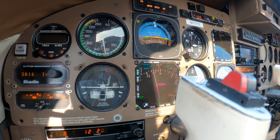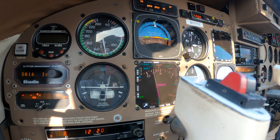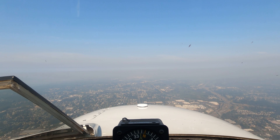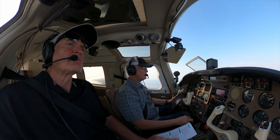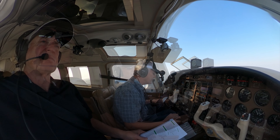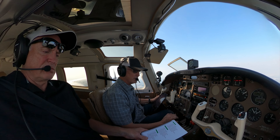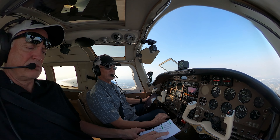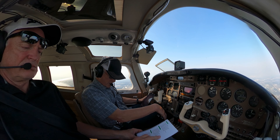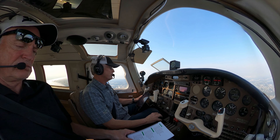Minimums on this are 1,020. Missed approach is basically straight ahead out to Uwak and hold up to 3,000 feet. Gas, everything's on. Undercarriage down, three green. Mixtures rich. Props full forward. Pre-landing check's complete. And we're zeroed out on the pressurization.